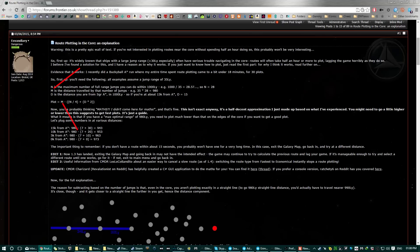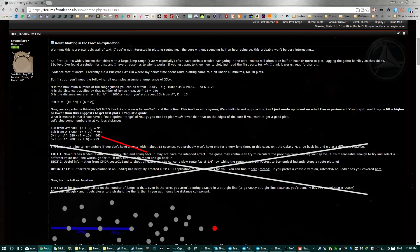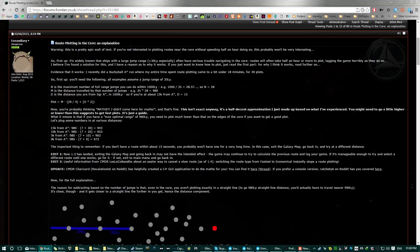M is the distance travelled by that number of jumps — so your jump range multiplied by N; he gets 980. Then D is the distance you are from Sagittarius A*. The closer you get, the harder it is, so if you're about 15,000 light years from it then D is 15 — it's in thousands of light years. You run the equation, get a number; within 5000 light years he gets roughly 963. Then you can start subtracting and doing trial and error from there, saving you time. And you'll feel a lot better about yourself because you've done maths!